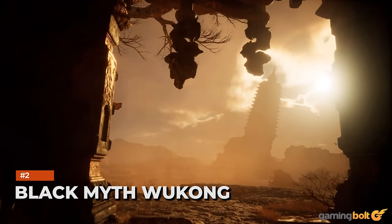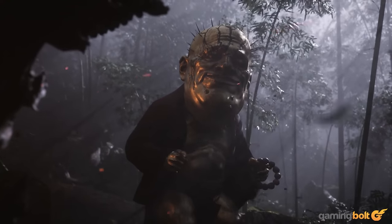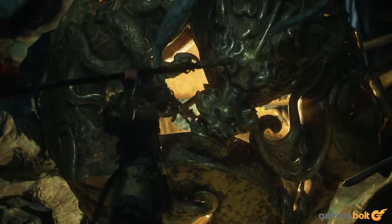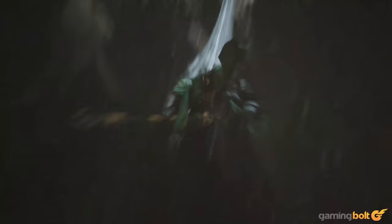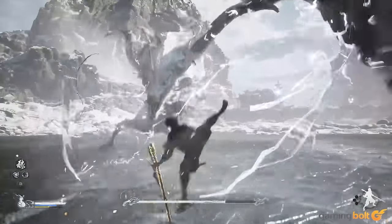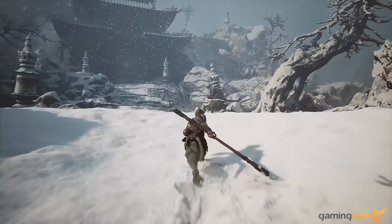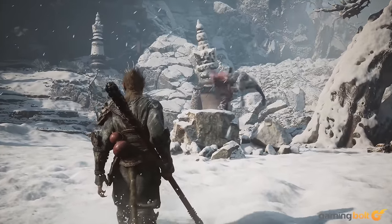Black Myth: Wukong. The Souls-like genre is brimming with plenty of new and exciting releases, but few are as popular and highly anticipated as Black Myth: Wukong. While a lot of what makes the game such a looker is the fast and frenetic combat, equal praise needs to be attributed to the astounding world design. Black Myth: Wukong's fantasy world is highly imaginative and peppered with fierce beasts to fight and wondrous realms to explore. Developer Game Science has made great use of Unreal Engine 5, and it serves as a great example of how UE5 enables small teams to craft experiences capable of competing neck-and-neck against AAA blockbusters.